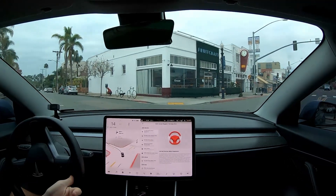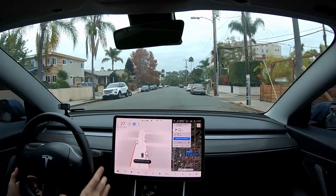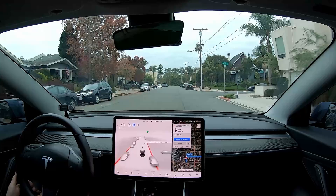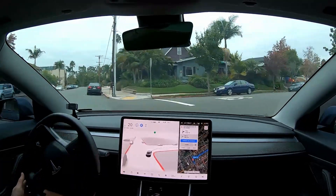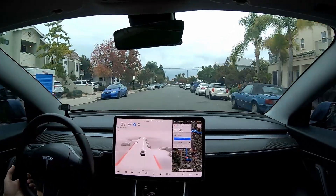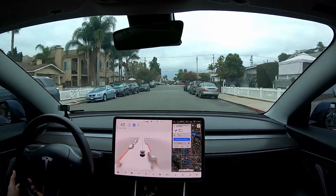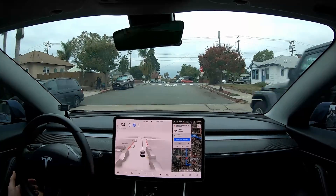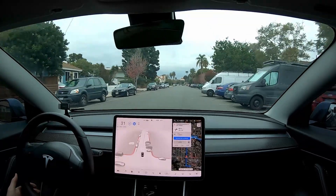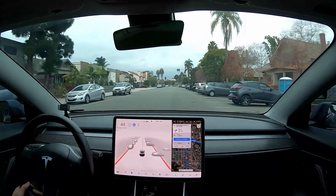As we pull onto this street we'll get it going. I also want to see what all the fuss is about with the strikeouts and how apparently it seems to be a bit overzealous on this build. I didn't really have any issues on 10.5, but 10.6 is the one that people seem to be complaining about. Last time we did this route there were three disengagements, and of course there's the issue with merging onto the 163 with that very short opportunity.